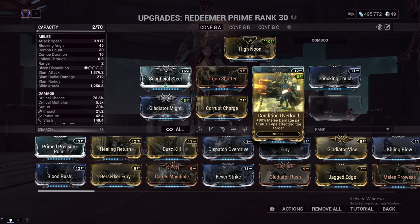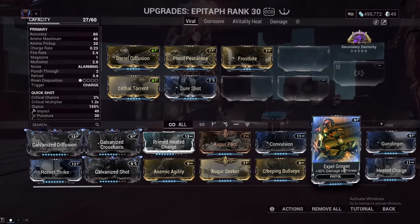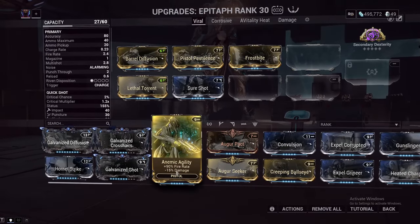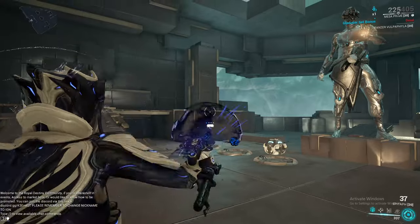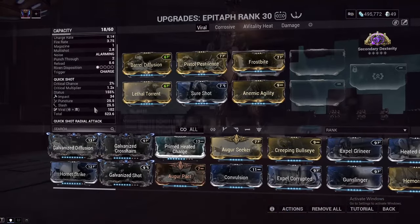You shoot three bullets out with a single trigger pull, and all of them can proc up to two status effects. You can get six status effects in a single shot. There's the innate cold, blast, and viral, so right now we're getting three status effects with just these mods, and that means your damage if you're using a Condition Overload melee is going to be insane. Every shot can proc up to two status effects with just these three mods we have on it — that's a lot.